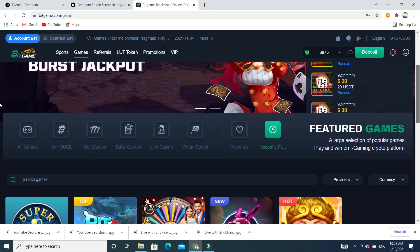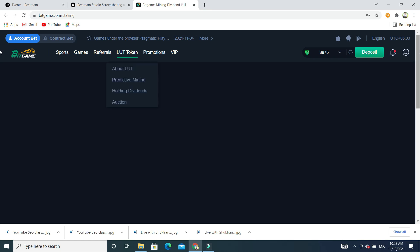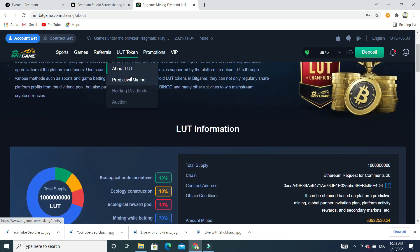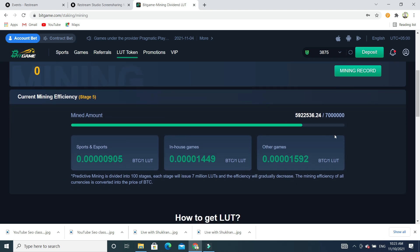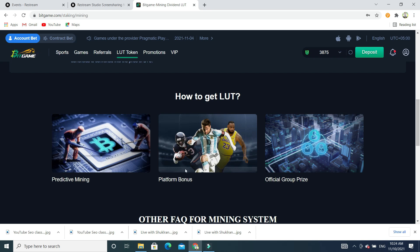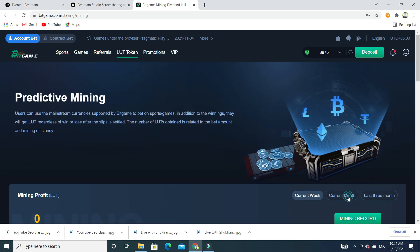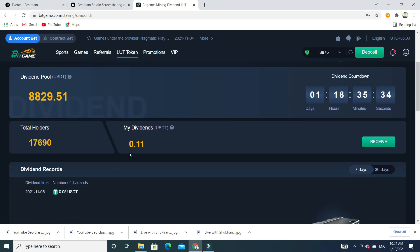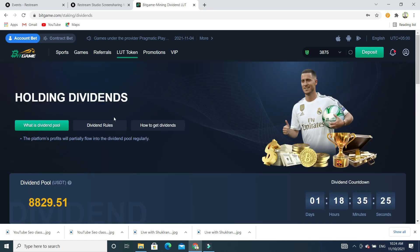You can also check predictive mining — if you have funds, you can do mining as well. If you go to the mining section and want to know about predictive mining, you can check the mining rate and how to earn. You can check the mining record — it's showing zero for me since I haven't mined any. You can check the current month, hold dividends, and check the dividend pool. My dividend charge is 0.11 USD. You can click 'Receive' to collect it.